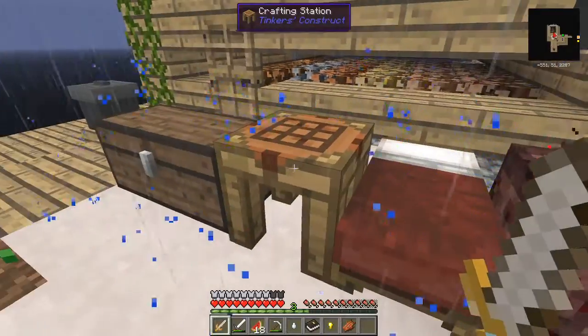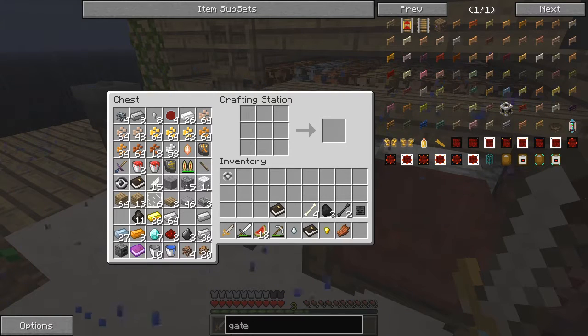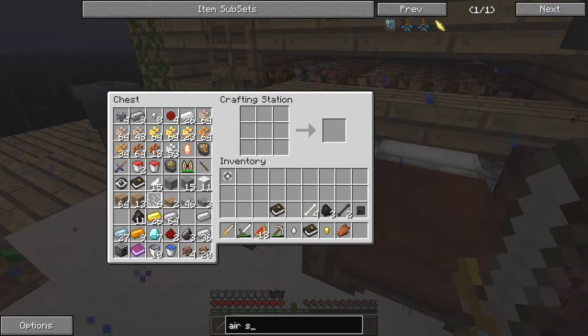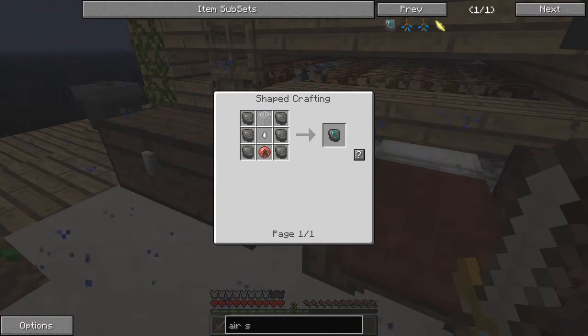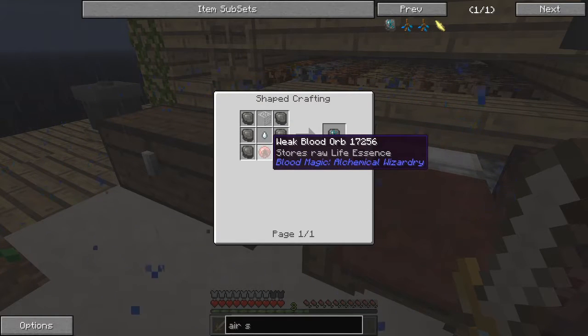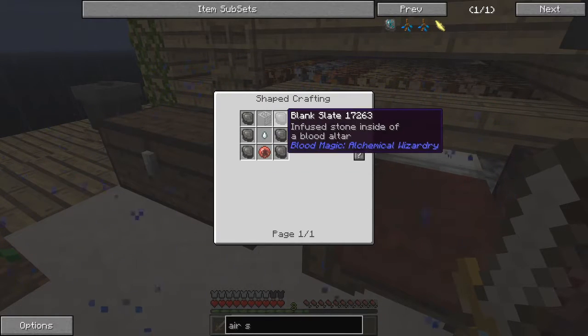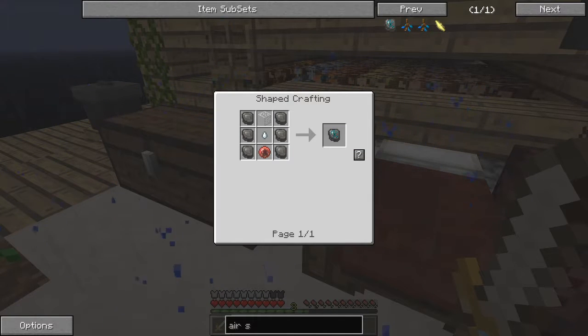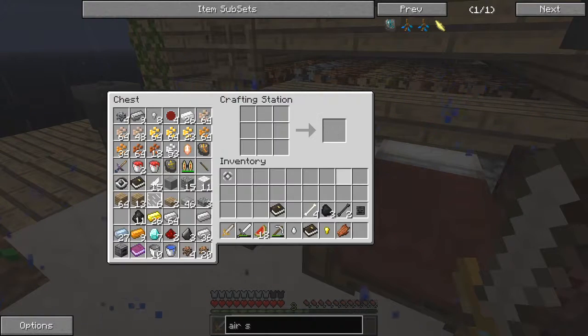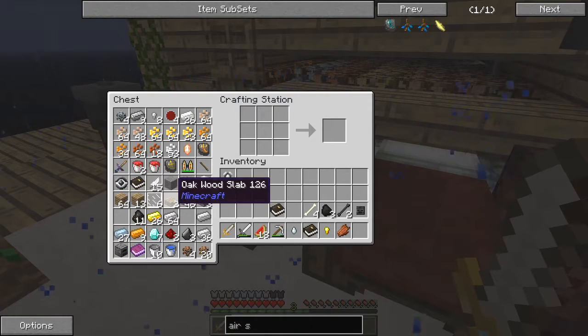So, next part of the quest is to make an airsicle. That's made with six blank slates, one gas tier, one weak blood orb and one piece of glass. That should be fairly straightforward. It must be filled with a thousand, so we need six thousand in the tier one altar.